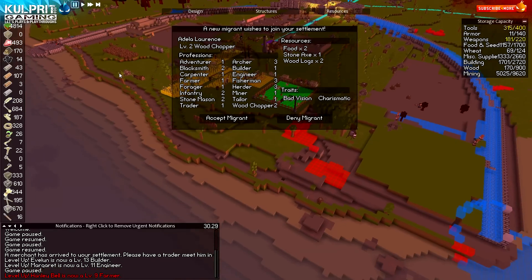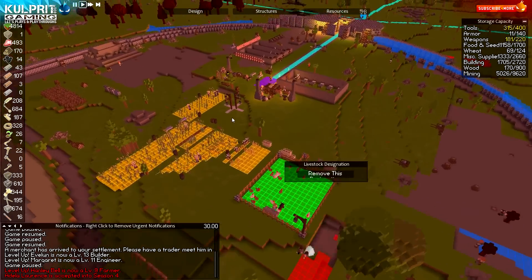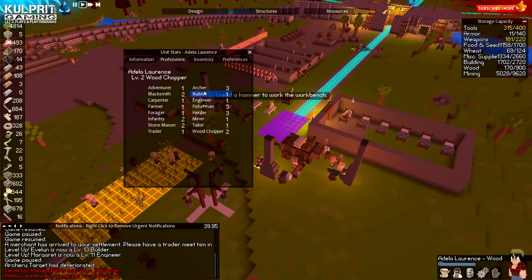There we go - that was a person: bad vision, charismatic. I'm trying to think what I need - builders really is what I need, and builders don't cost me much. Let's do that because we're gonna have a lot of building coming.